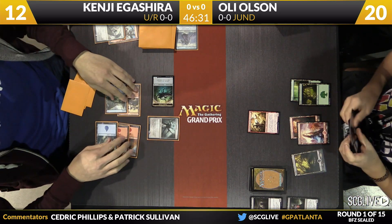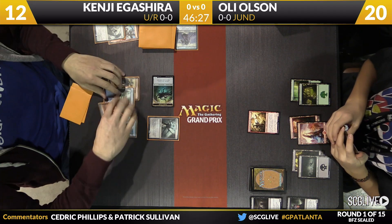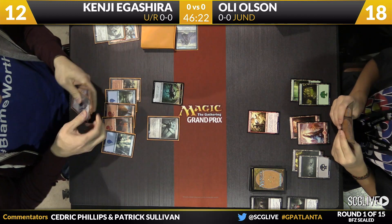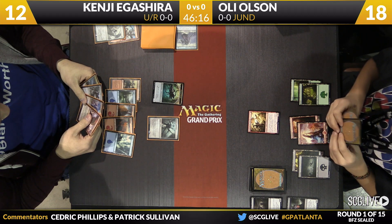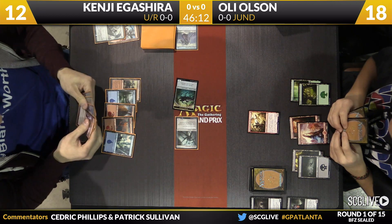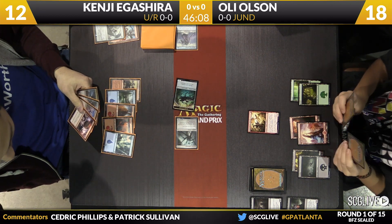He'll play a creature and pass the turn back — Kozilek's Channeler here. And now with land number six from Olsen, I think we're going to see whatever the removal spell is from Igishira that he was holding back. The Channeler is kind of an interesting card in these Eldrazi decks and in general in this format — any deck can play it. Being able to ramp is actually pretty helpful, because then you get to start going to Ruin Processor and a bevy of other things. It's a fine body too — five mana 4/4. You're not paying a huge cost, and it does facilitate a lot of the format's most powerful plays.